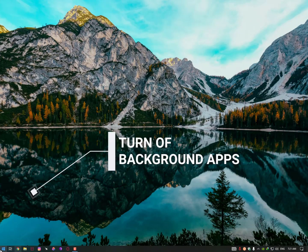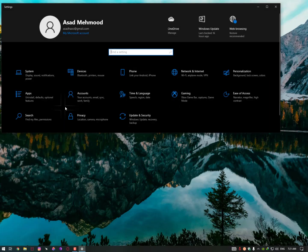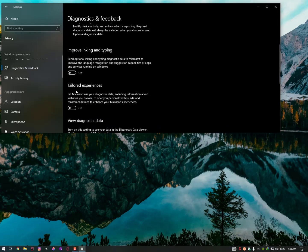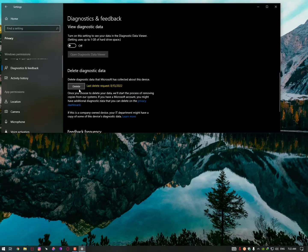The second method is turning off background apps. There are a lot of apps running in the background that you need to turn off. Click on the Windows icon, go into Settings, and find the Privacy option. Go into it, turn off all these options, then go into Diagnostic and Feedback and turn off optional diagnostics.